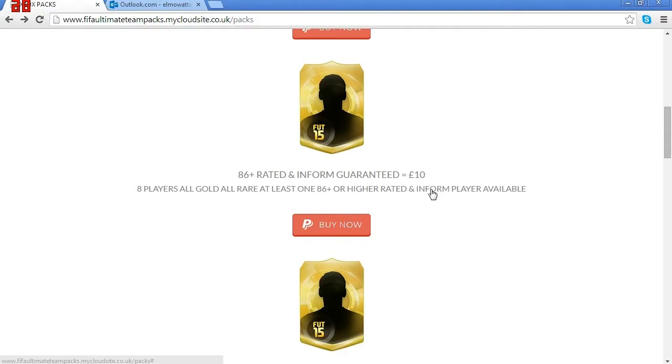The next pack is the £10 pack: 86-plus rated and in-form guaranteed. This is any in-form — absolutely any, not just from the Team of the Week. You're even able to get a striker in-form, it's going to be crazy. For £10, that's like 10 million coins — pretty sick. Eight players, all gold, all rare, at least one 86-plus or higher rated, and an in-form player available. I'm going to click buy now and wait for that email to come through.